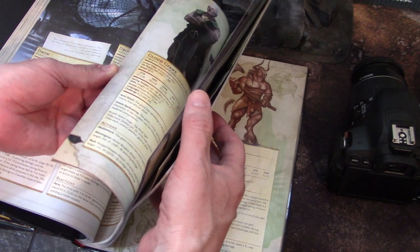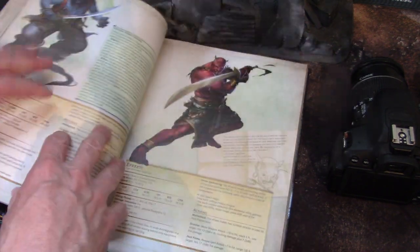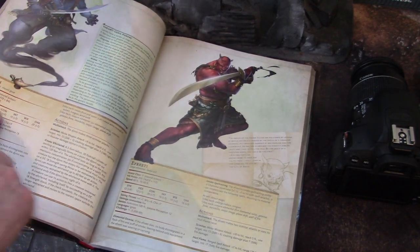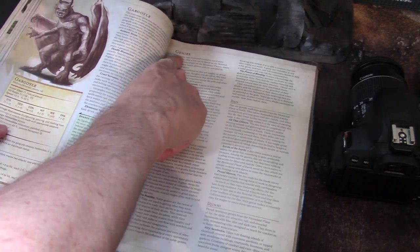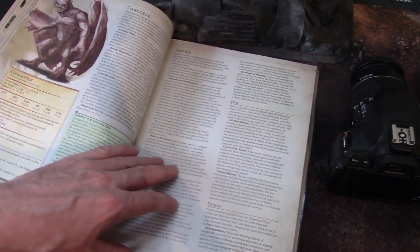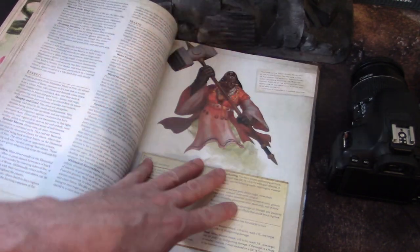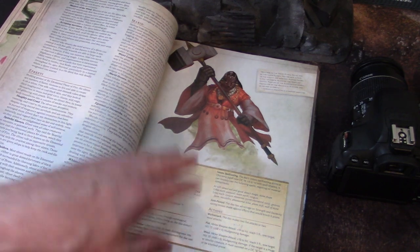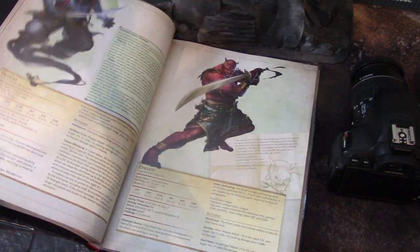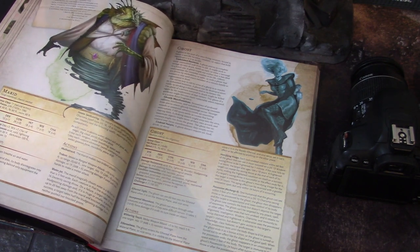What happened is genie and Efreeti got classed as genies with a G, and of course they gave them a great introduction. I think this is a much better way to do this. The four elements — earth, fire, air, and water — each have a corresponding creature. The Dao are earth, and Marids are water.